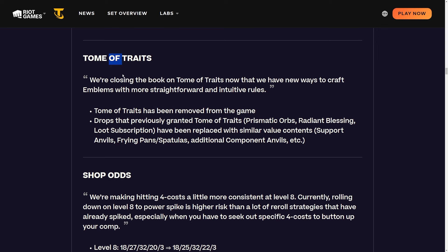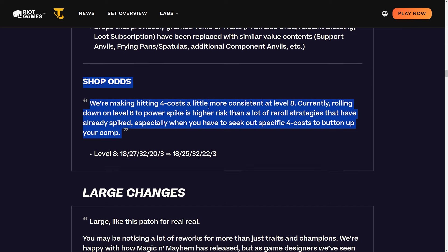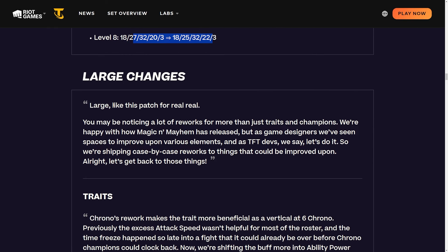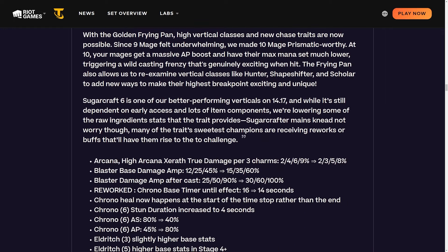Shop odds are making four-costs a little more consistent at level eight: one-costs stay at 18%, two-costs drop from 27% to 25%, three-costs stay at 32%, and four-costs increase from 20% to 22%. Fast-eightsing should be a little bit better. This is overall a nerf to re-roll comps. I hope they're not killing re-roll by doing this change plus all the other changes, but we'll see.